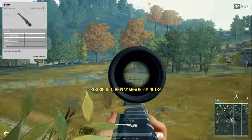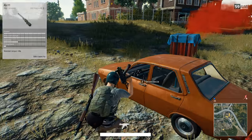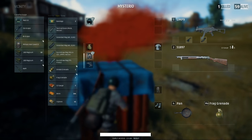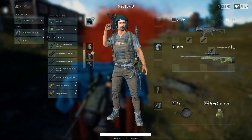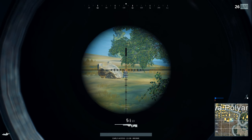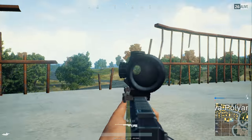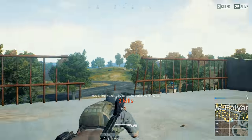In Battlegrounds they call the AWM a monster sniper rifle, and the only two ways of getting your hands on it is to pick it up from an airdrop or to steal it out of the cold dead hands of your enemy who picked it up from an airdrop. You will never find it lying around in some remote building or anything like that, so in a way your time with this weapon is limited.